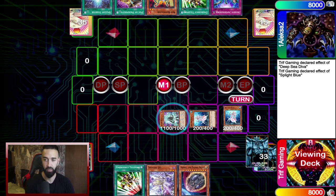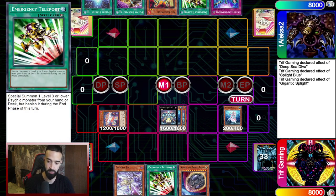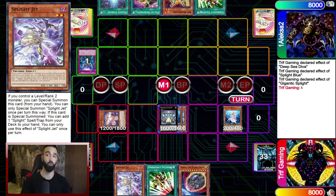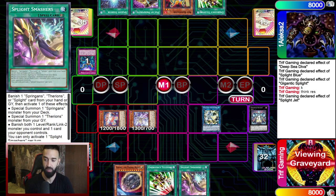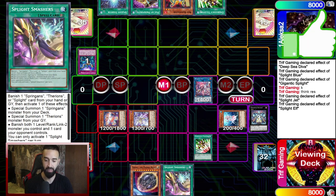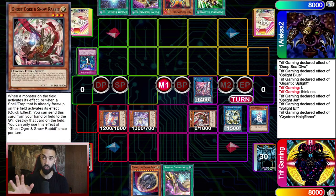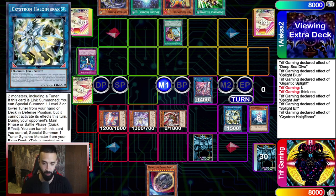Now you're going to witness the deck in action again for a second time. I go Diva and summon out some Splites, saving E-Telly and Splite Jet in case I get Nibiru'd or Veilered. He Imprims my Gigantic Splite — this is where the combo really shows how important it is to play right. Without Swap Frog, we have to maneuver and find other interruptions, and that is where Needle Fiber comes in amazingly. I go Splite Jet, summon Splite Elf, Splite Elf brings out Diva, then I E-Telly for a free monster and go into Needle Fiber.